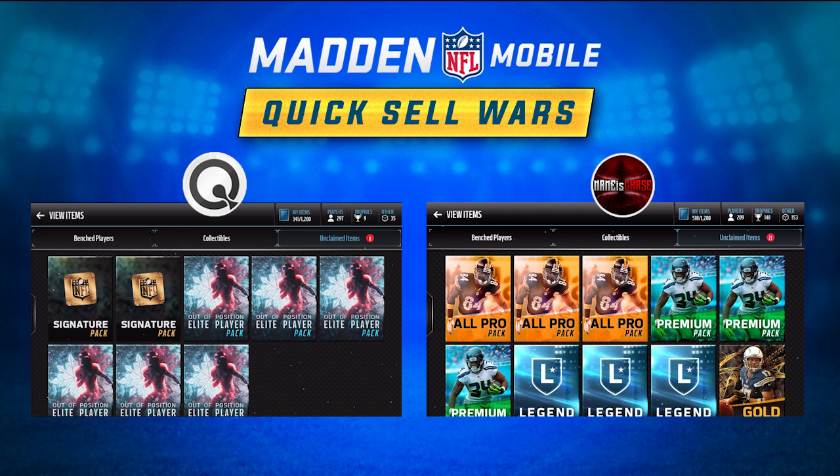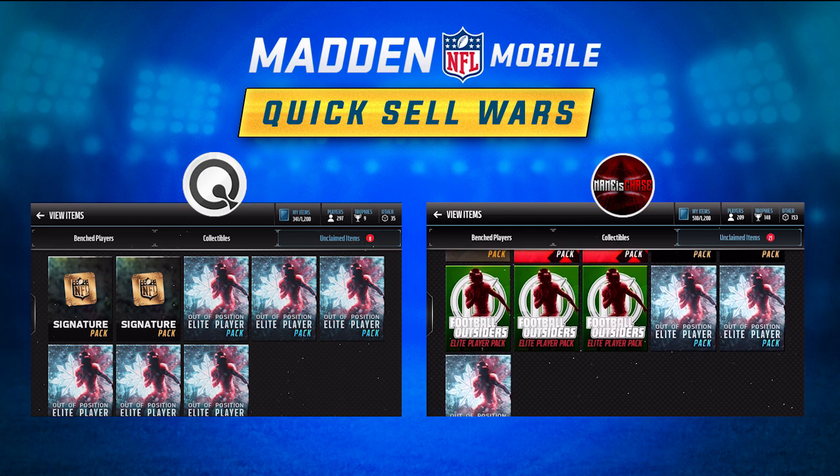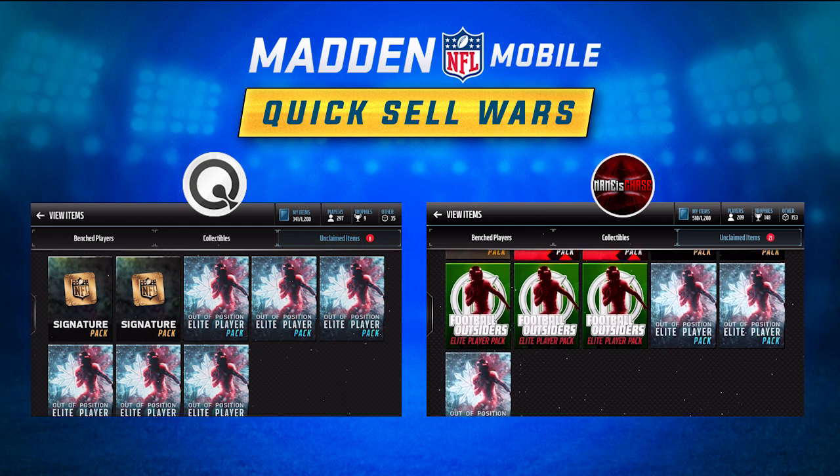These packs are going to contain some pretty cool stuff. If you guys haven't seen any of these cards, they're going for quite a few coins — I think the cheapest ones right now are around 150,000 coins. Now, what we're doing here is a wager: each of us is going to open up 3 of these Out of Position Elite Player Packs.